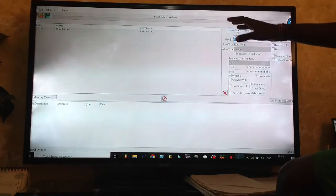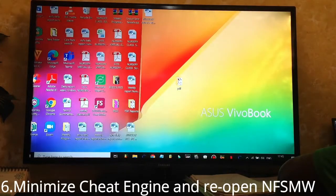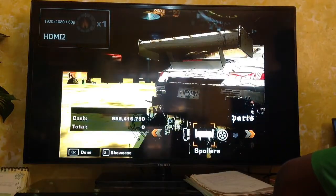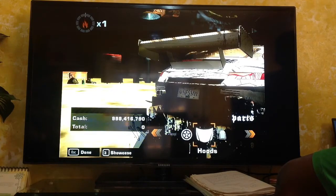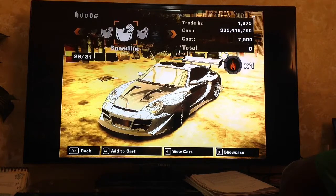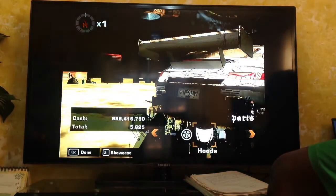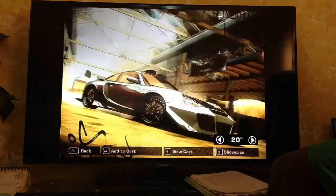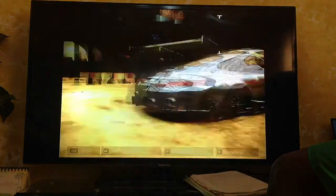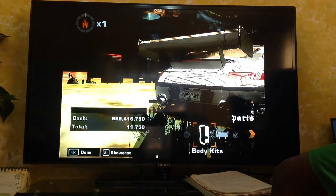It's scanned — it ran a bunch of codes and there it is. Then minimize Cheat Engine and reopen the game. While still at the shop, buy anything — like I'll buy this hood for my car, and buy something else. Okay, I'm done here.